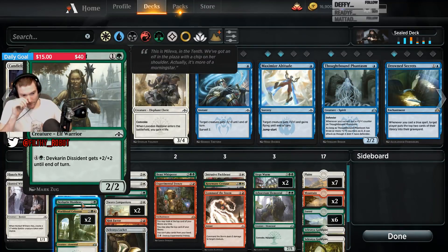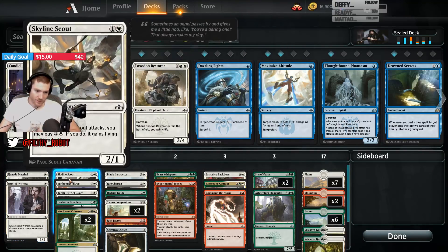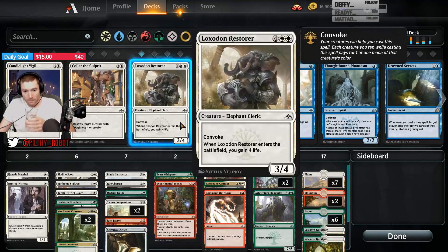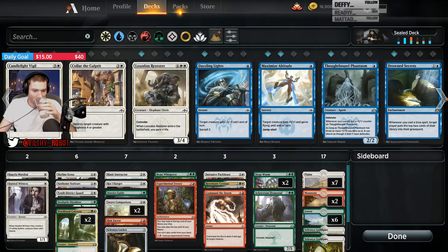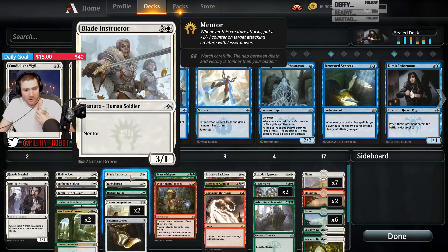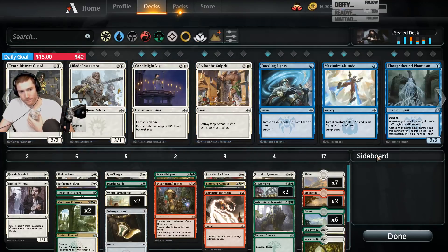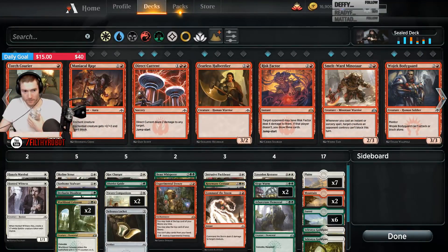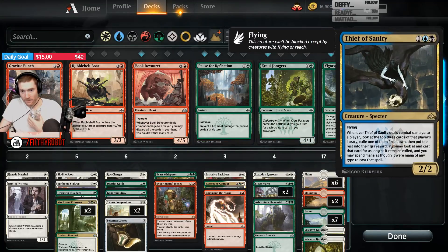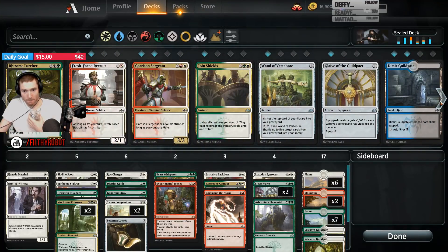I forgot — the red-white recruits could be in there, although I'm not really trying to do stuff with mentoring. With Selesnya, you're trying to build the board to then Convoke out all your payoffs. That would be what we did if we went white-green.